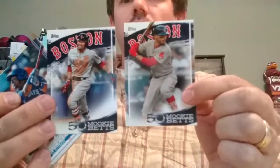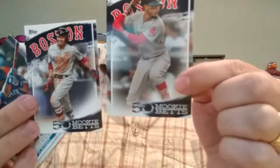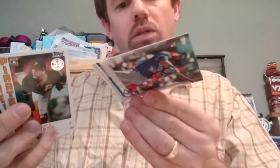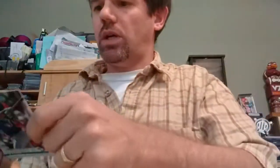Two Mookie Betts cards — Mookie Reaches Mickey, and Mookie Ropes for Eight. Is this a 3962 card? Is this a base card? I did get a Vladimir Guerrero Jr. rookie card in there. Not sure if it's a short print — it doesn't have a number like a short print, but it's right in the middle where a short print would be. Pretty excited for that one, I'll have to look it up.